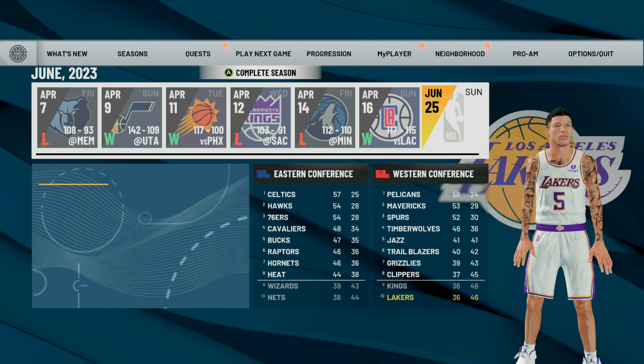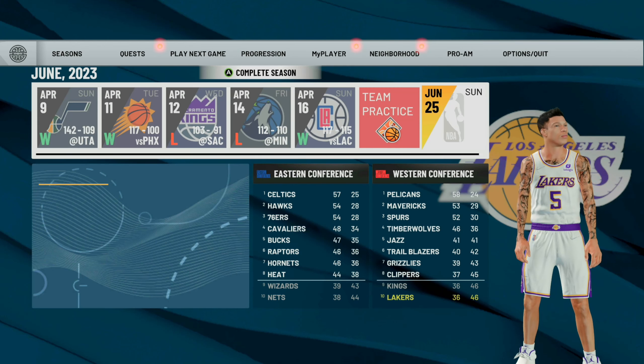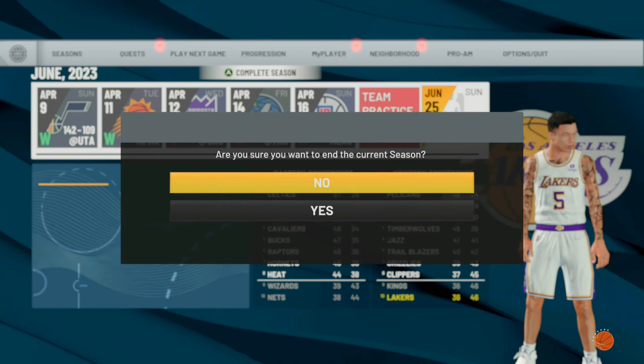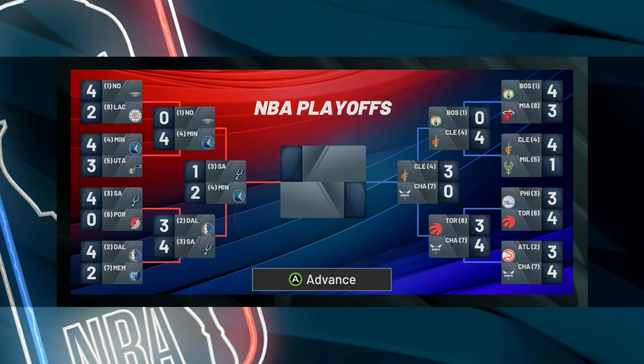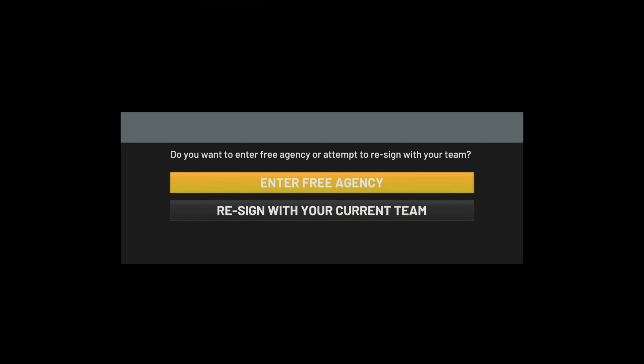First step is to sim to the end of the season — you do have to be a starter. Once you've simmed all the way to the end of the season, click on the prompt and it will ask you do you want to end the current season — make sure you hit yes. Then it's going to ask you do you want to enter free agency or attempt to resign with your team. This will pop up as long as you're not under contract on the team you're already on.